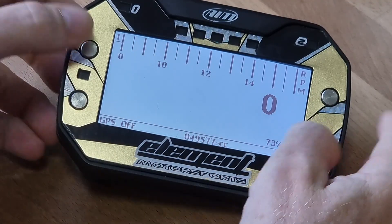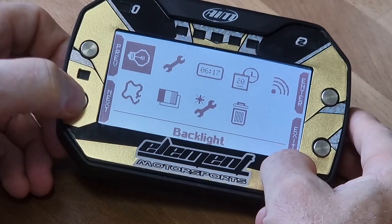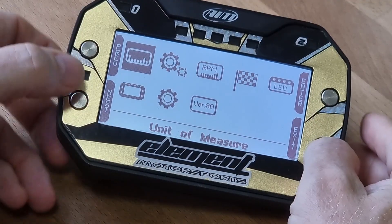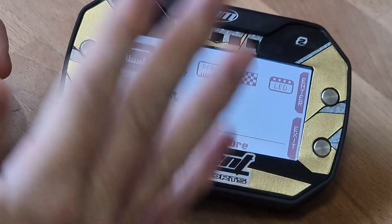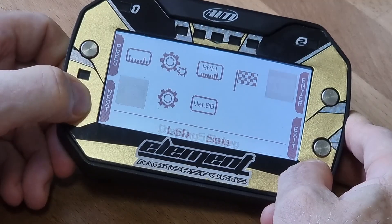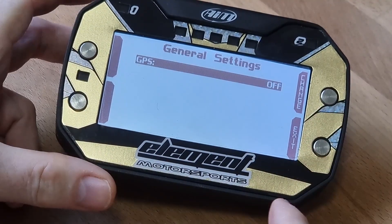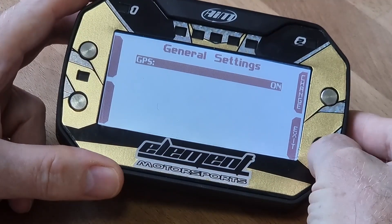So the first thing we need to do is go into the menu, which is the top left button, and we need to go next to get into the system settings. We hit enter, and the first thing we ought to do is double-check — most Micron 5s are set to having the GPS on, but we should check. So you go all the way down into general settings, hit enter. The GPS is off, so we change that to on and we can exit from here.